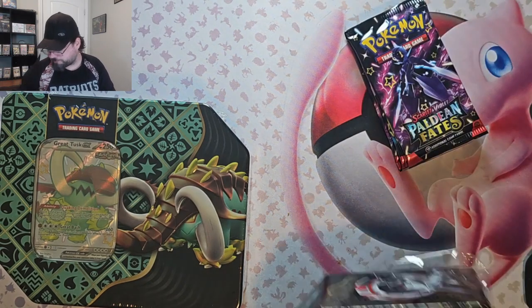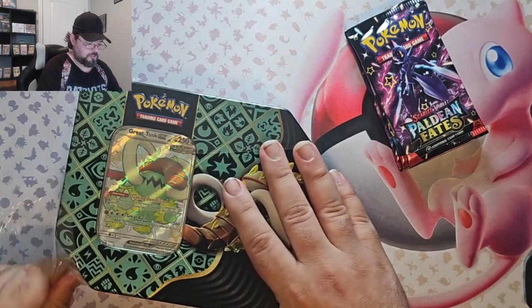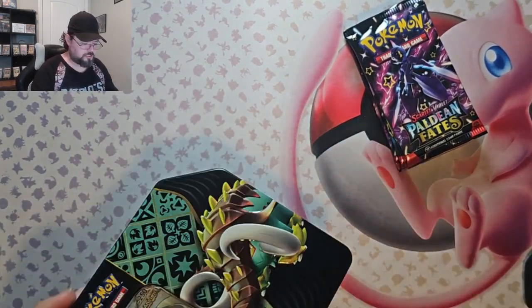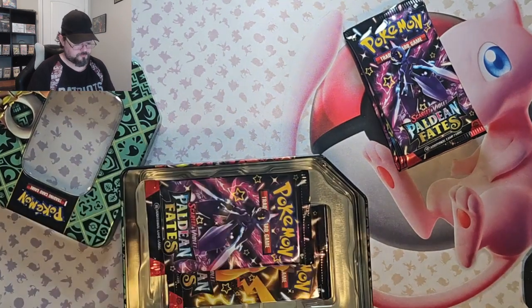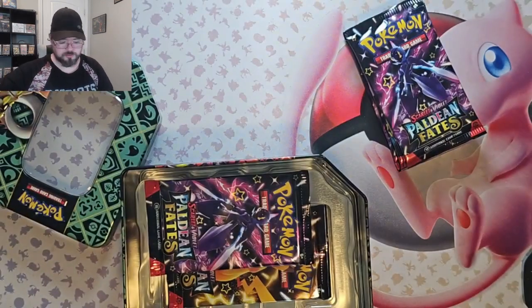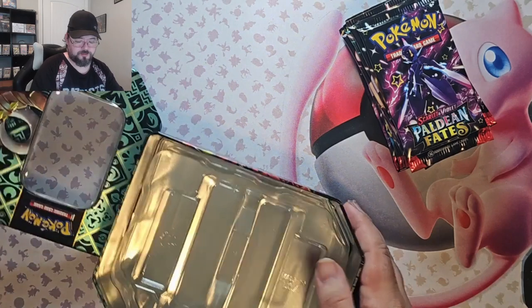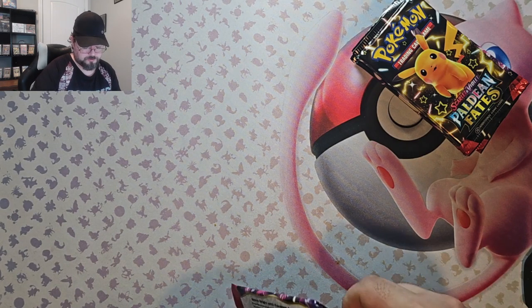Comes with five packs in there, so we got ten packs of Paldean Fates to open up right now. We're obviously looking for Mew, Charizard. A couple of the other ones are actually pretty cool too, whether they cost any money or not. I really like the Lucario and Riolu — they're shinies.